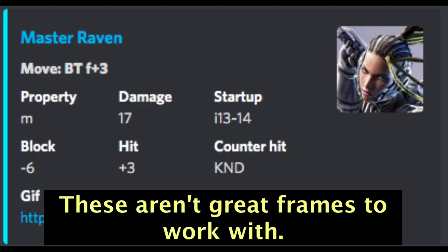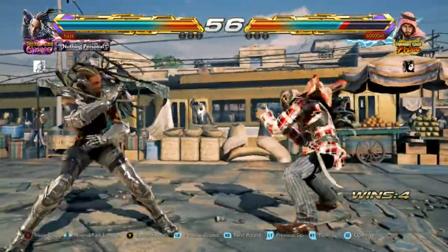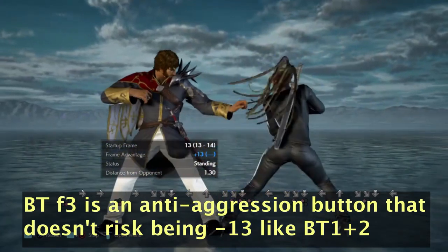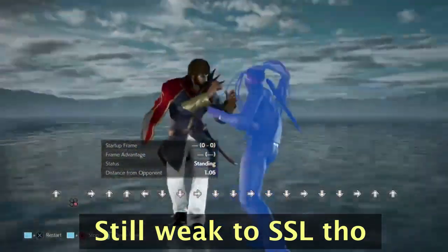Back turn 4,3 is pretty simple. The only mistake people make with this move is only using it as a safe mid option. However, back turn 4,3 doesn't punish the opponent for ducking that much and the frames aren't too great either — it's minus 6 on block and only plus 3 on hit. The application of back turn 4,3 isn't to catch people ducking; its application is to catch people pressing buttons, where the reward lies in the counter hit. When should you care about back turn 4,3? When you want to create a more frame-tight situation, especially against down jabs — it's useful as a down jab callout when you don't want to risk back turn 1+2.